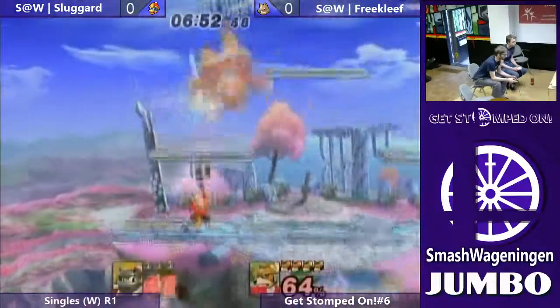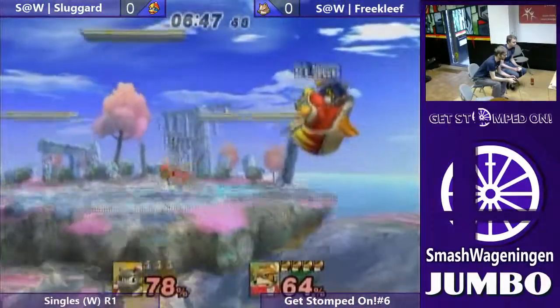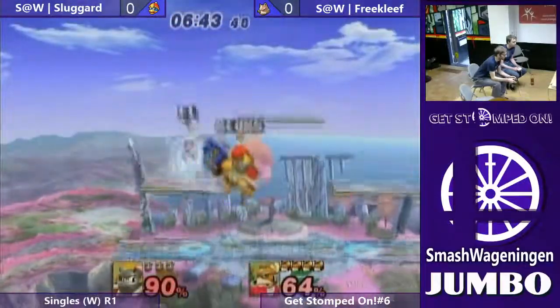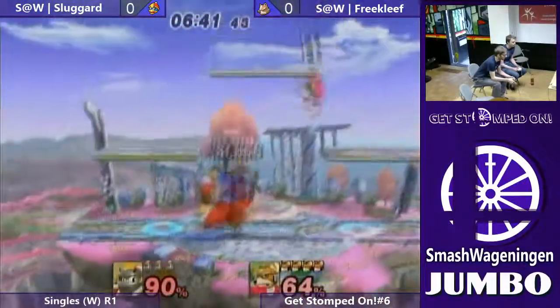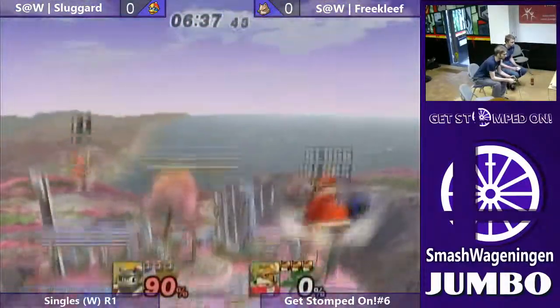So what seems to work is just throw out some power moves, you know? Like down smash. However, double rolling is not seeming to work out. And Freyglaive throws away a stock.